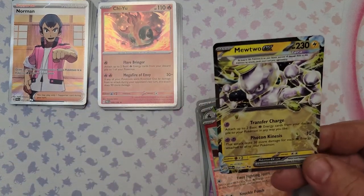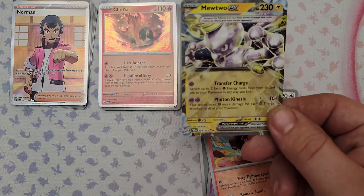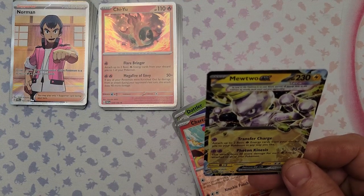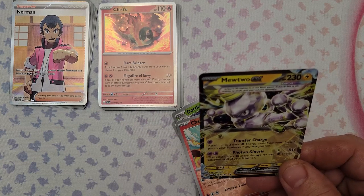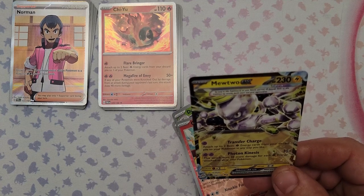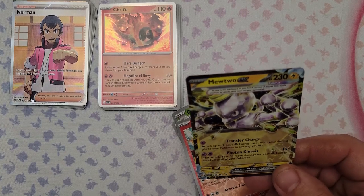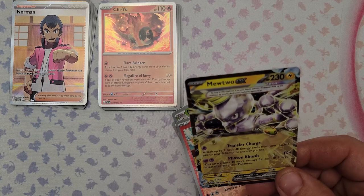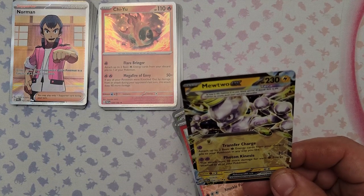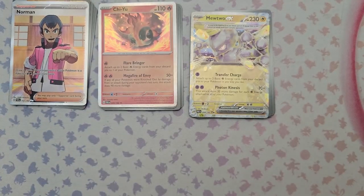Mewtwo EX as a Tera Pokemon: as long as it's on the bench, prevent all damage done to it by attacks. Transfer Charge for one Psychic Energy attaches two Basic Psychic Energies from your discard pile to one of your Pokemon. Photon Kinesis does 10 plus 30 more damage for each Psychic Energy attached to all of your Pokemon — so with just two energy on this thing you're already at 70, and that counts all your Pokemon. Psychic Pokemon got a lot of support in this set, so I can see this getting play.